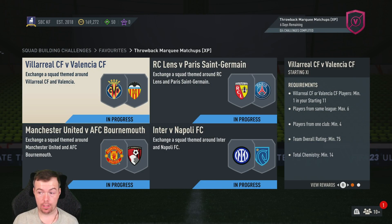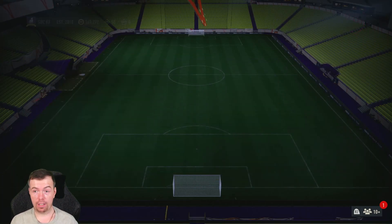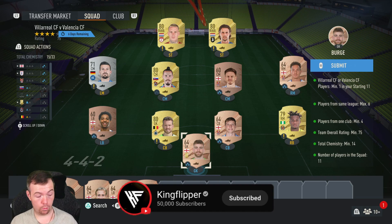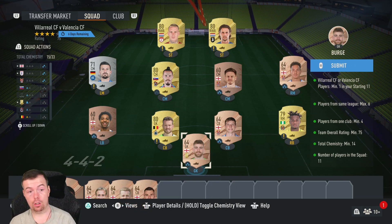The fixtures are Villarreal vs Valencia, Lens vs PSG, Man United vs Bournemouth, and Inter vs Napoli. Before we even get into it, this is not cheap — this is the most expensive marquee matchups we've had all year, just because of the price of high-rated rares. Anything 81-rated or higher is just expensive, and 81s and 82s are the same price, and they've all gone up.